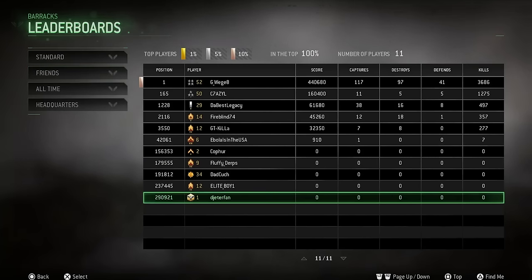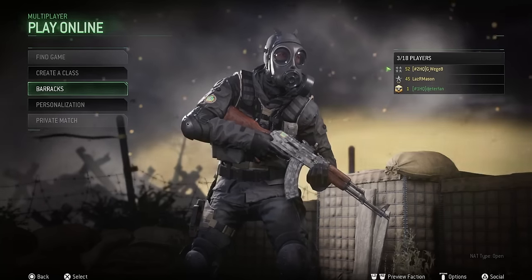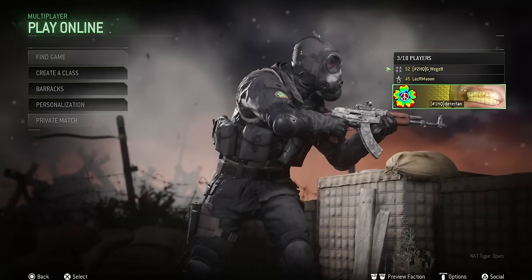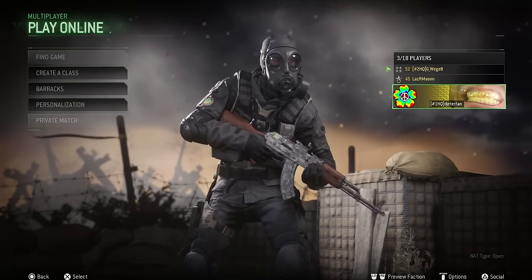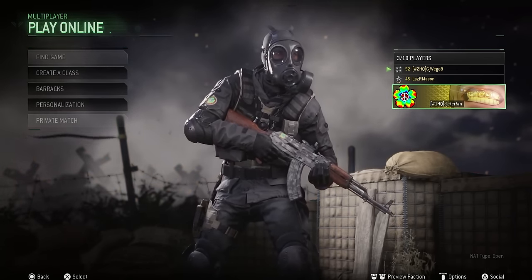One thing I did lose when prestiging was my rank on the leaderboards. As you guys can tell, my friend there is ranked number one now. Right before I prestiged, I was ranked number one and he was ranked number two. When I prestiged, it actually did take my stats off the leaderboard. So if you were going for leaderboard stats, keep that in mind — when you prestige, you will lose your status. I don't know if they're going to add a fix for that later on, but when you prestige, you will be removed from any leaderboards you were trying to go after, except for career.